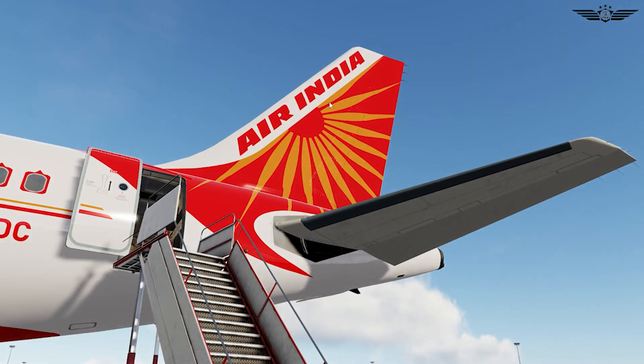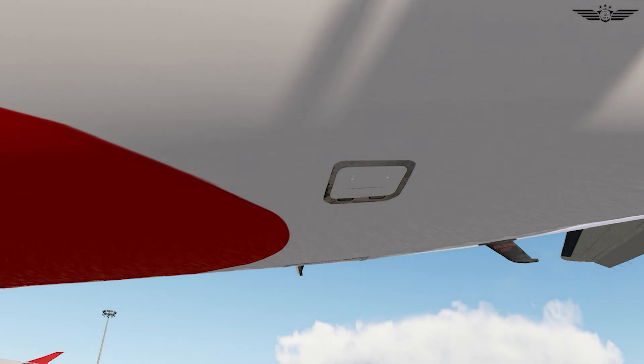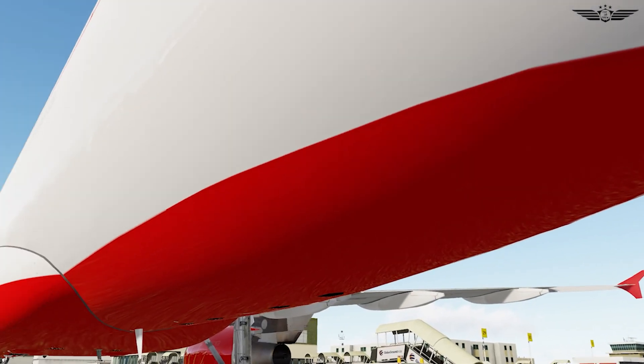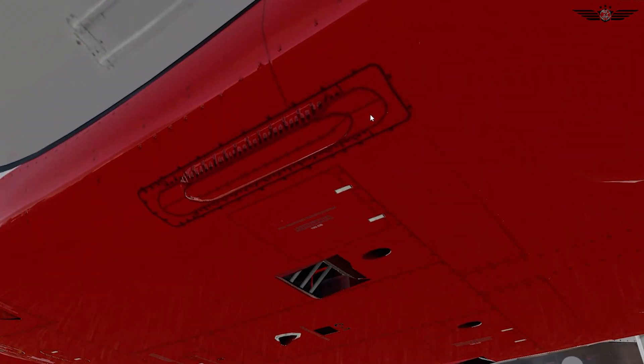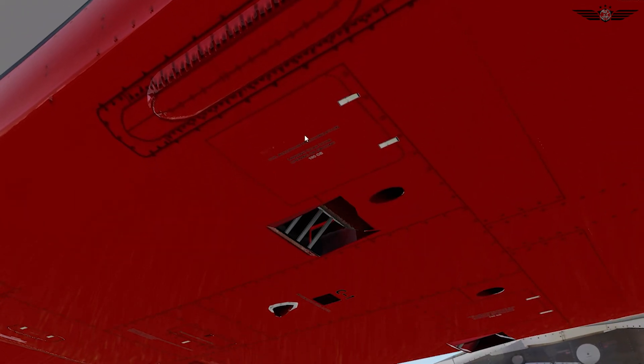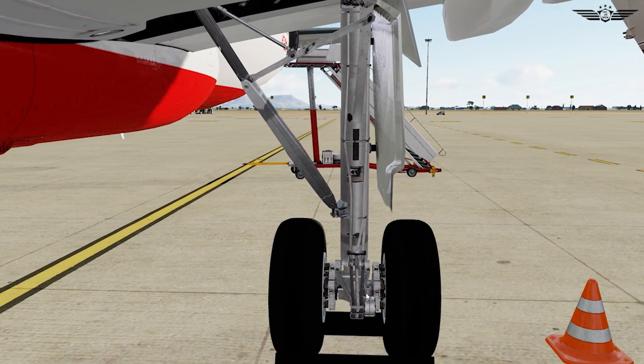Coming to the left side, we do the inspection of the empennage again. Then we walk along the lower fuselage and check for any doors or panels open, and check for any tail strikes. On the belly of the aircraft, we see that the RAT housing is closed. Here we check that the ground hydraulic connections for the green and blue pump are closed. Then we continue with the inspection on the left landing gear, left engine, wheels, and trailing and leading edges, just as we did on the right side.